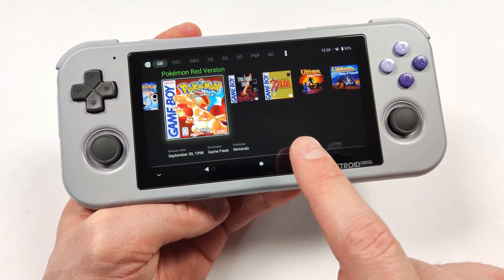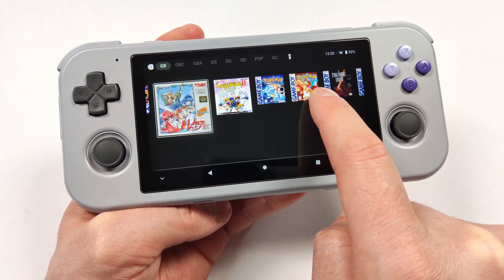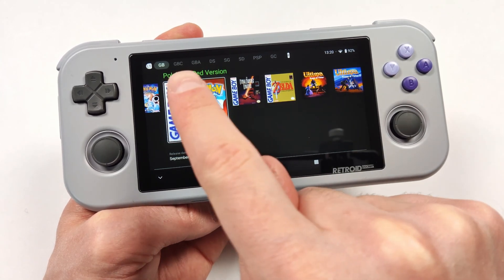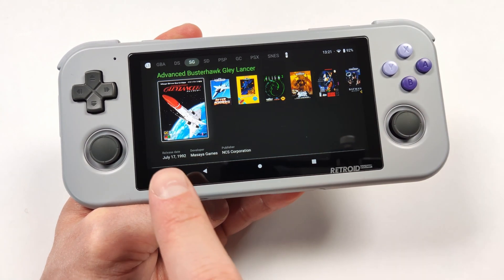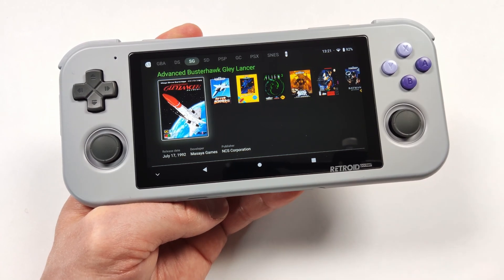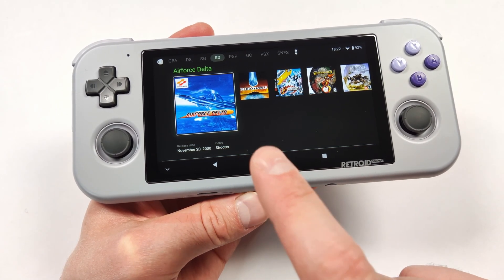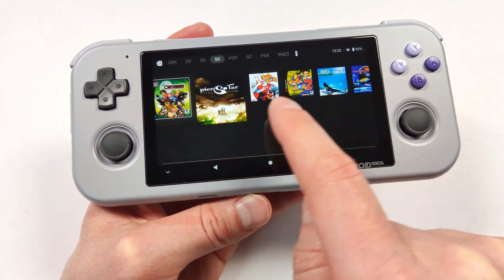This here is Beacon Launcher, and it aims to simplify the emulation setup by having all your ROMs automatically scraped for you. We recently checked out Titanius Launcher, and unfortunately that didn't have automated scraping. This is a very minimalistic interface, and it's quite easy to navigate. It also has full controller support, gives us a little bit of information about our game, and the setup process is very straightforward. This is a paid front end, and I do think it's definitely worth the price. Compared to Daijisho, it has fewer features, but it's a lot easier to set up and overall a lot more user-friendly.